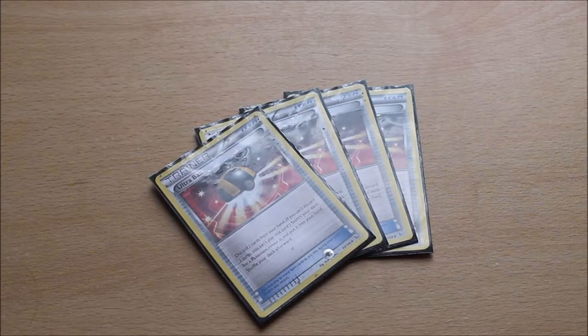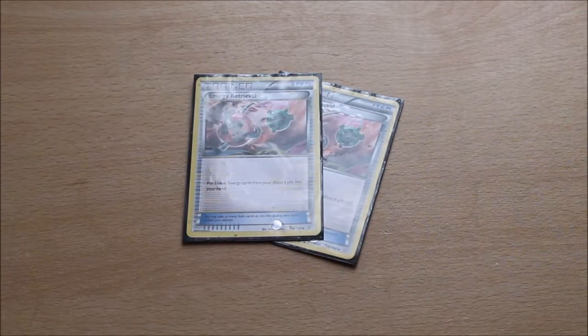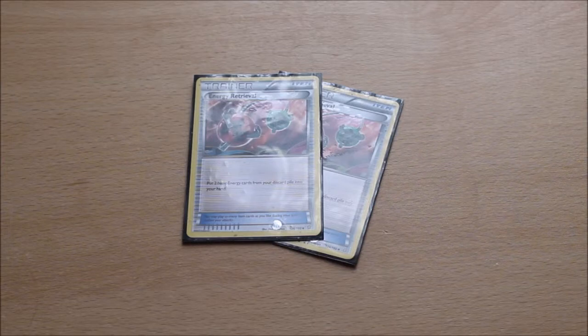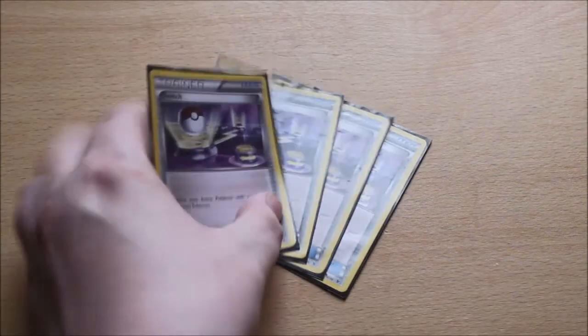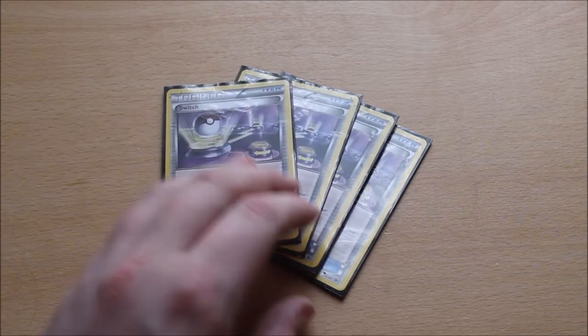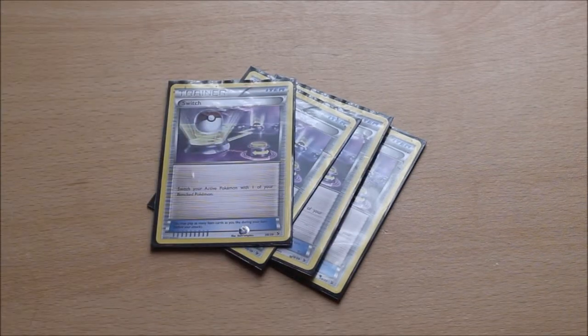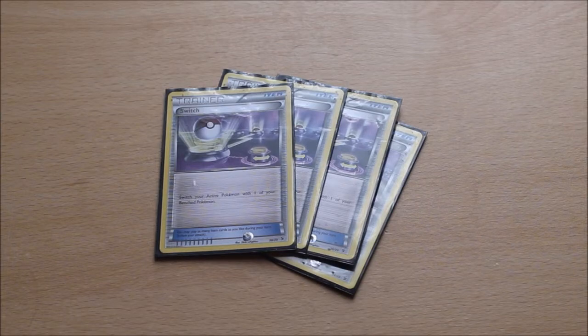First of all, we have 4 copies of Ultra Ball to search out our Pokemon — a very prominent card used in many decks. Two copies of Energy Retrieval, which lets you put two basic Energy cards from your discard pile into your hand, so if you don't draw into Lysandre's Trump Card but you do draw into Retrieval, you can still recover energy. And 4 copies of Switch. We run Switch because Slaking has a 4 Energy Retreat cost, and you don't really want to pay that because it would reset Slaking's power level and you'd have to build it up again. So Switch lets you basically get a free retreat.